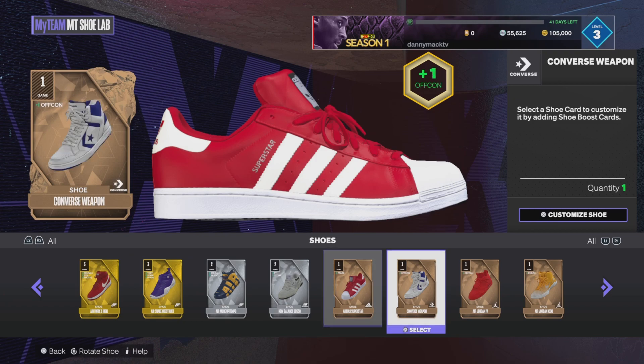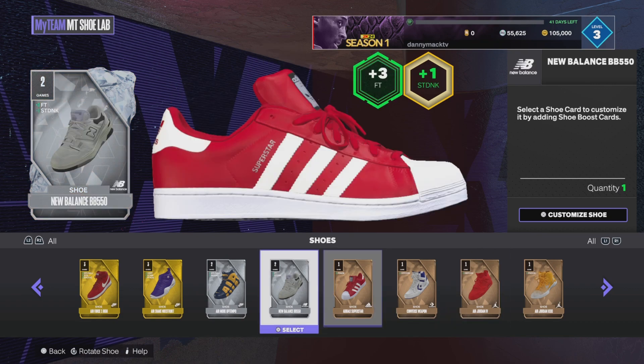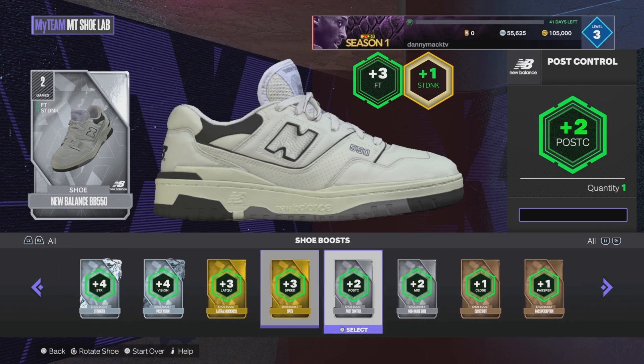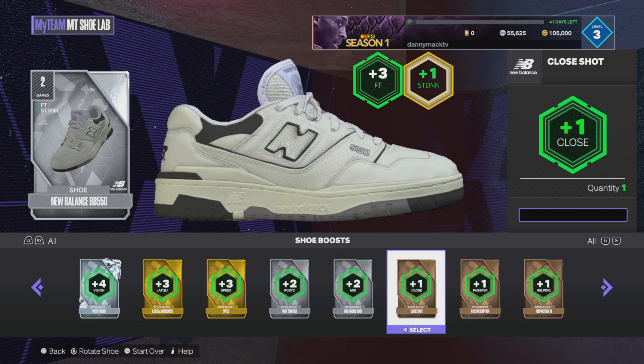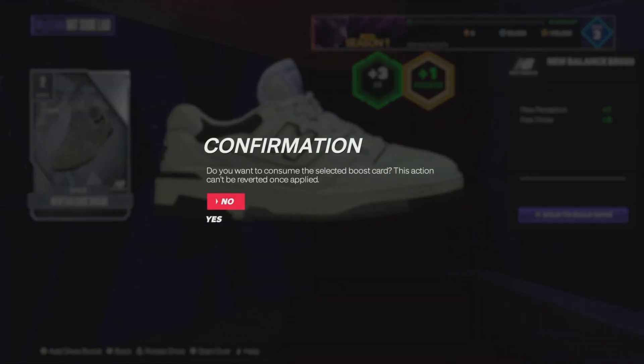Whichever boost you're replacing — like I don't do any post fade, so this guy has a plus two post fade — I'd be fine losing that. I'm gonna leave the free throw on there since that's pretty good, and for the standing dunk I'll press square and replace it with a plus one pass perception. Then press X to build the shoe.